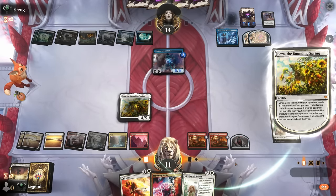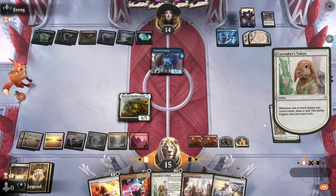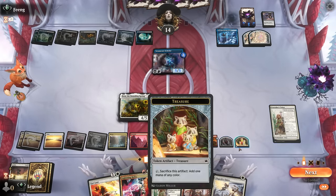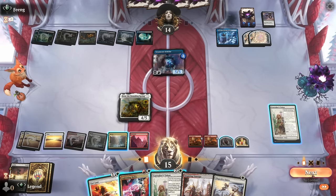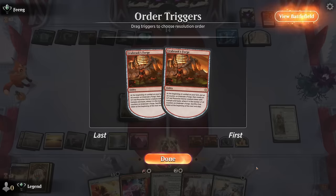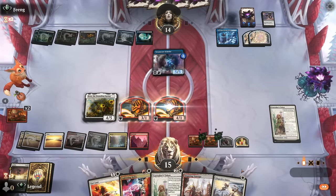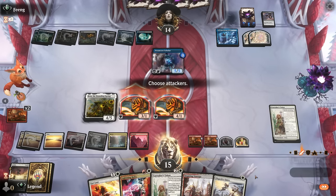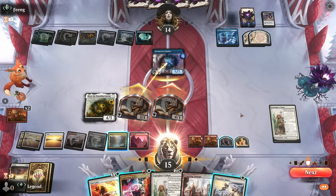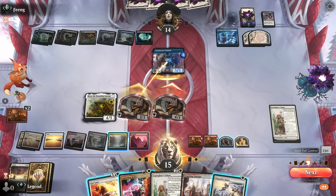We get a treasure, draw a card, and gain four life, then draw another from Talent. Let's go to attackers — I don't think I'm playing another Talent this turn. First I want to see if we can maybe finish off this Scholar with an Elspeth's Smite. One trick that's sometimes important when playing with Smite is to go full control and make sure we can put a stop in the end of combat step — which is after damage is dealt but while creatures are still declared as attackers and blockers.